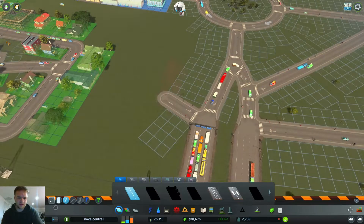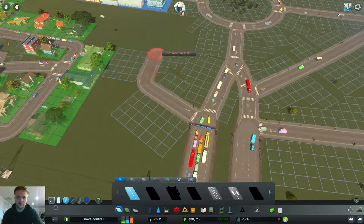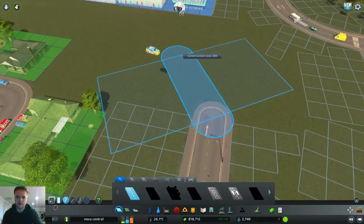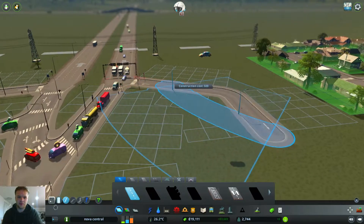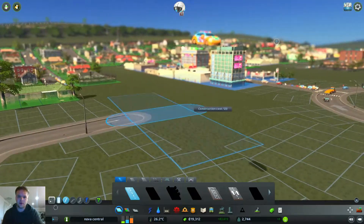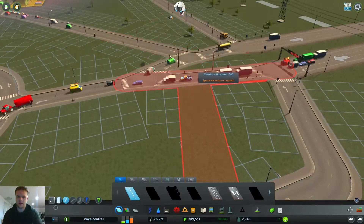Let's just take that away and go back a bit further. Okay, that's a bit interesting. We now have flying cars - welcome to the flying cars! We have flying cars in City Skylines. It's a new way of getting around, it's what the rich people do - just buy flying cars and fly to work. Yeah, that's what happens.